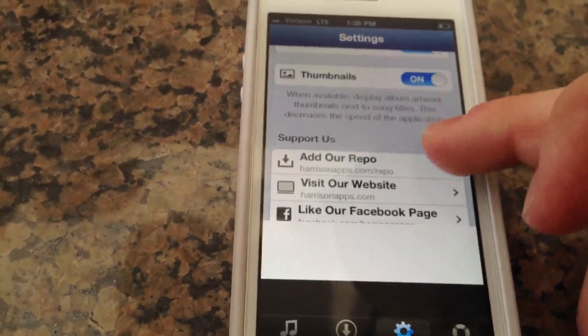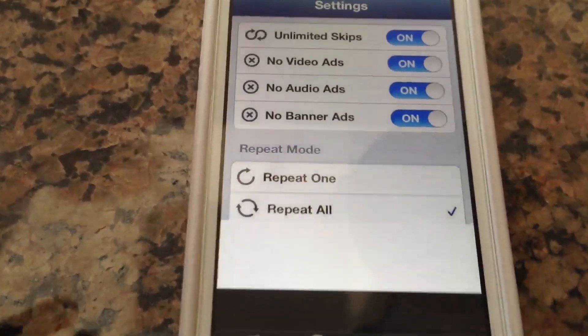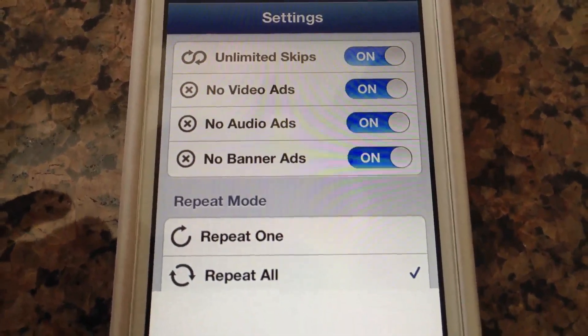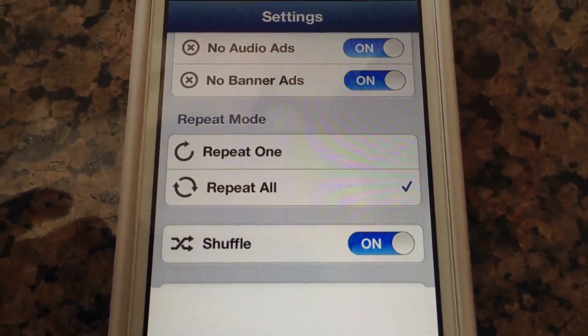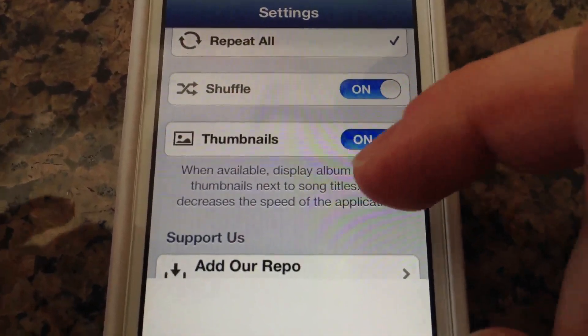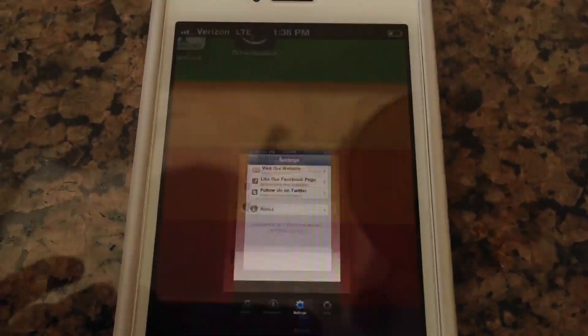So you have those features available to you: unlimited skips, no video ads, no audio ads, no banner ads. You can repeat all songs or just one song. You can shuffle, and you can show thumbnails or not. It's a pretty cool application.